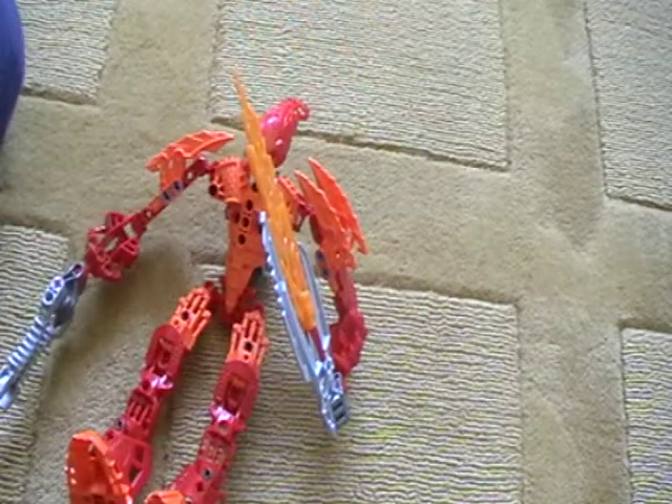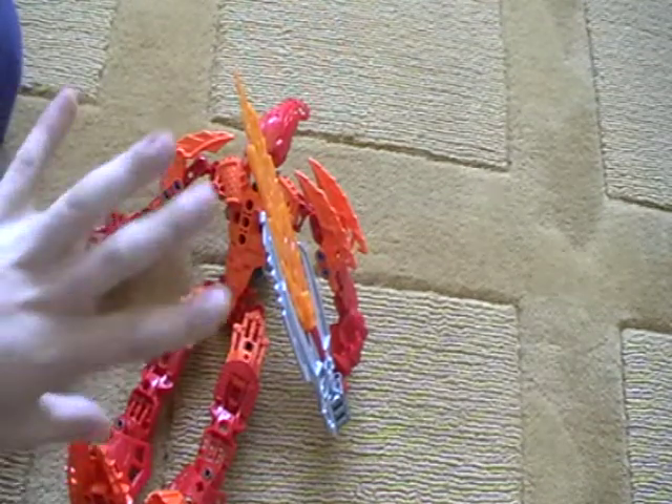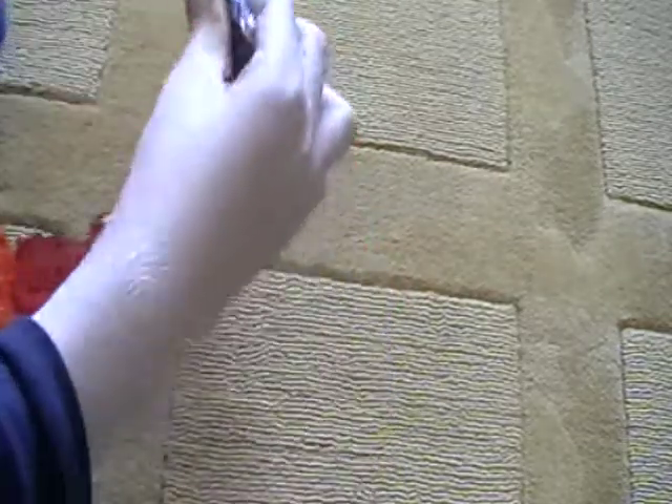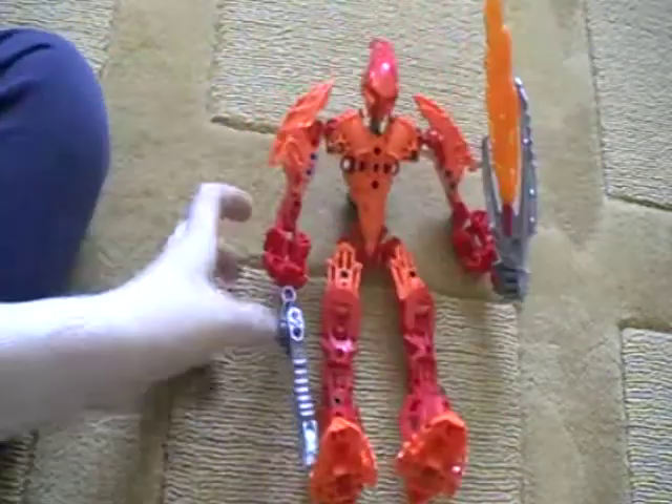Say he's battling Tuma — you know the sneak peek from the movie of him fighting the bone hunters? Well, pretend he just had that sword. If that front bit wasn't there, the bone hunter's sword would go right through and kill a car. So it's actually a really good idea — I like it.